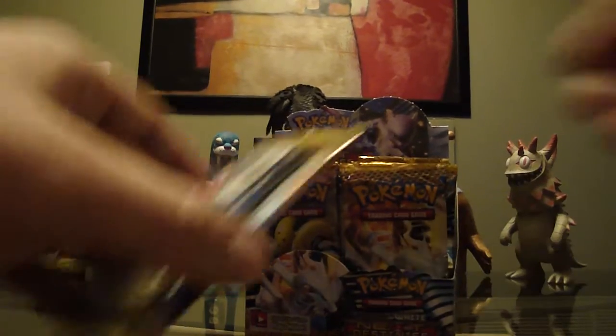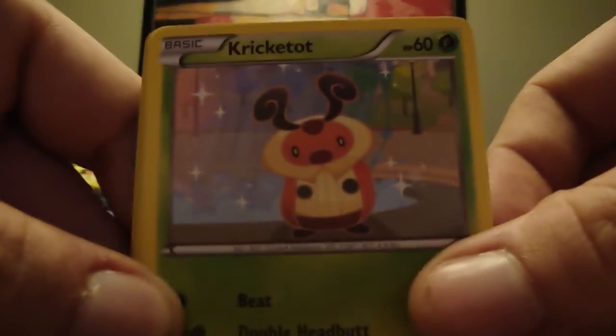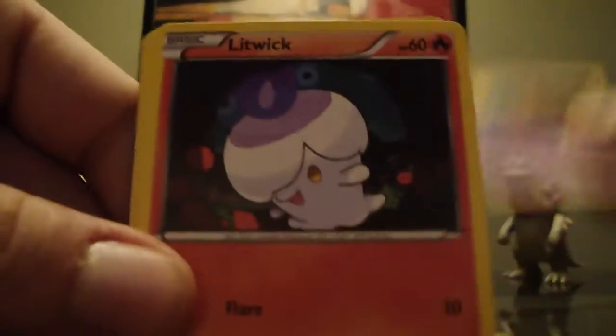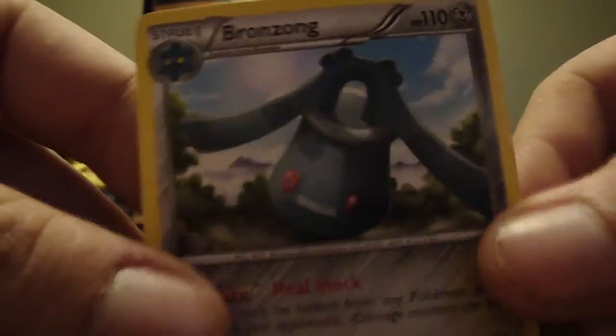Next pack. Once we go through all these I'll open them up a little bit quicker — kinda want to give you a little look at the artwork. That one always freaks me out; I don't know if his eyes are closed or just completely white. Kinda looks like a zombie. Elgyem, Litwick, Starmie, Hippowdon, Luxio. Reverse holo Munna, and the rare is Bronzong.